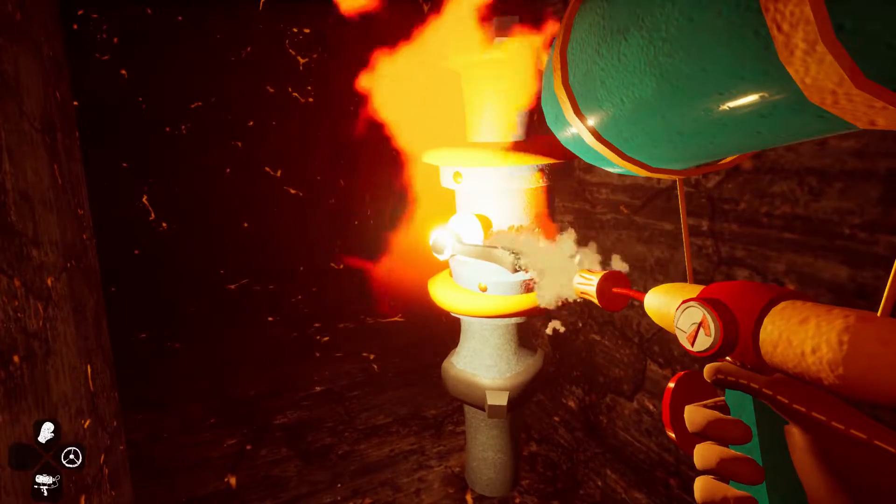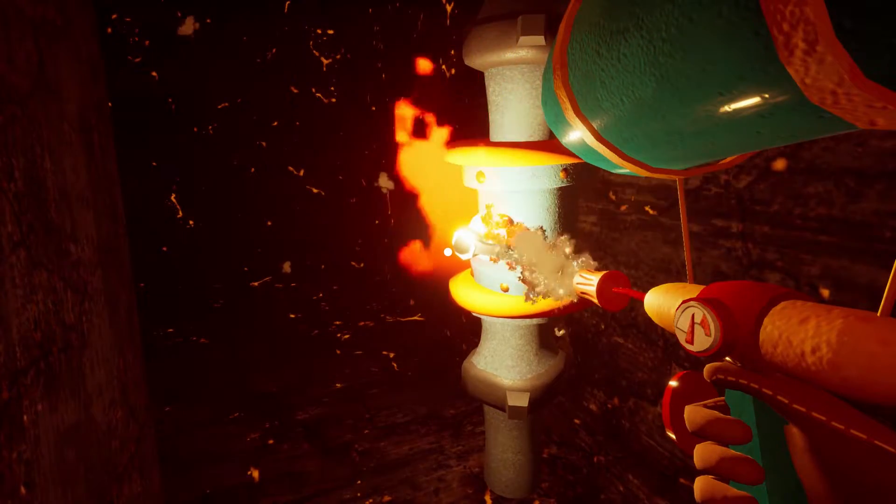Once you make it inside, go ahead and extinguish that fire and pull the lever. We have one more lever to find so we can turn on the air vent later on.